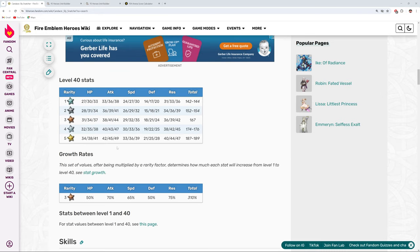So we have 38 HP, 45 attack, 36 speed, 25 defense, and 44 res. Her overall BST is 188, and she does have one Super Boon, which is on attack, and that is very good. That's exactly where we want it. Would have been nice to get plus res as well, but it is what it is.